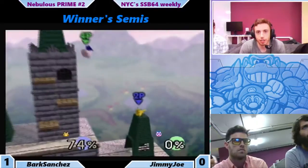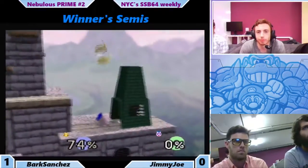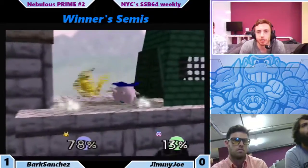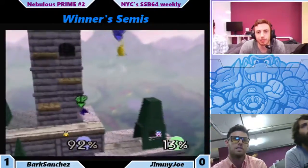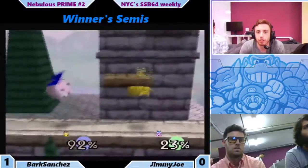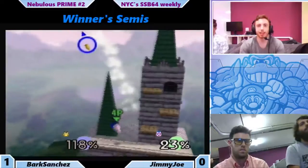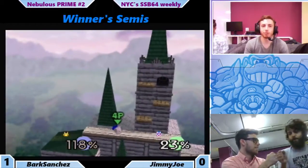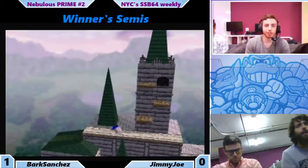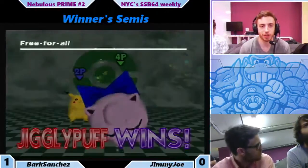Tight match. Bark safely staying on the right side. Jimmy Joe goes for the up throw — I don't know if that was intentional. Definitely nothing you can do off of that at this percent. Nice pivot up tilt and that's a kill. Wow, very nice from Jimmy Joe — pivot up tilt on Hyrule, which is very difficult.